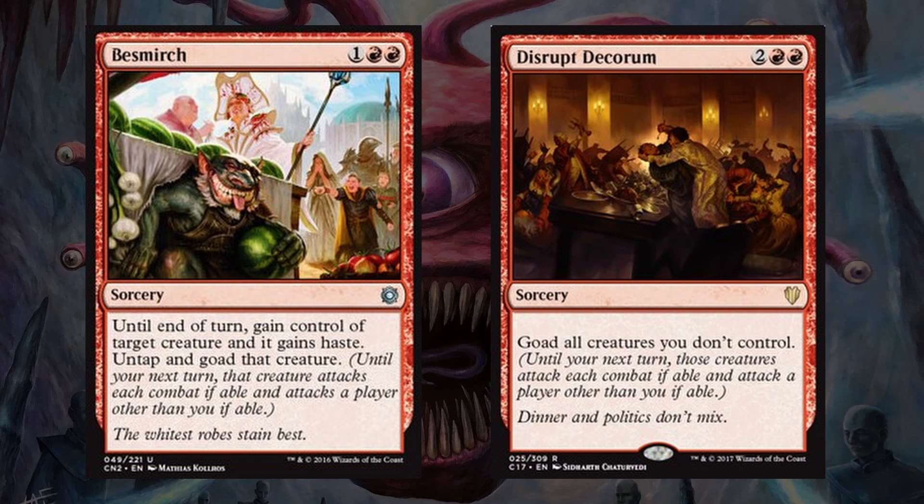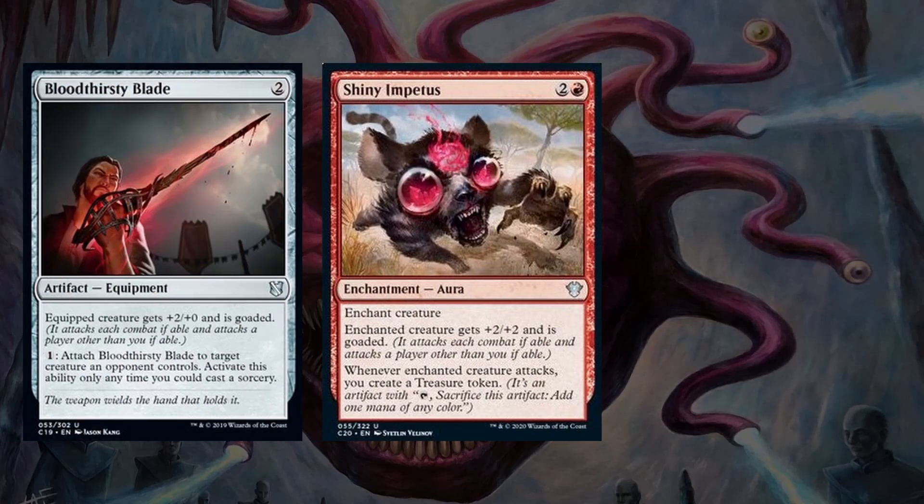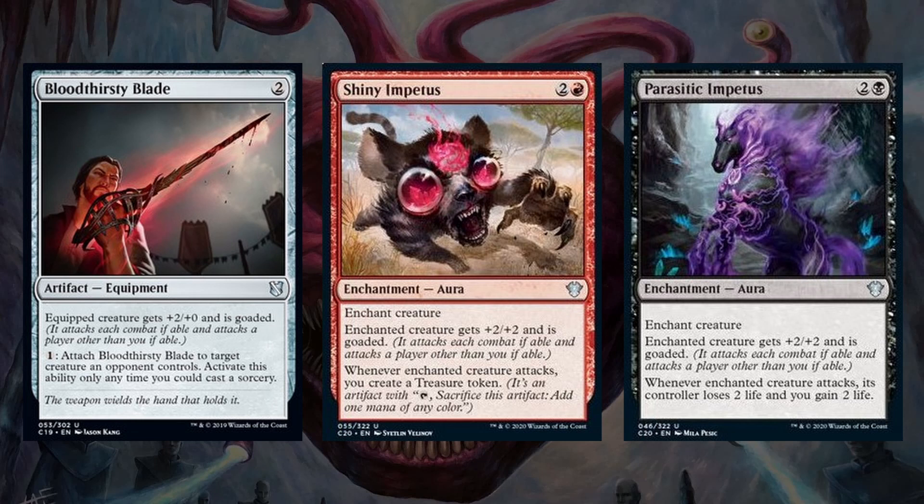Disrupt Decorum is a simple and very powerful 4-drop spell that goads all of our opponents' creatures. This can be a great spell in any aggressive deck because it can clear the way for us to openly attack any of our opponents, since they will only have blockers if some of their creatures had summoning sickness or they could untap after combat. Next up we have Bloodthirsty Blade, Shiny Impetus, and Parasitic Impetus. Goad typically only lasts for a turn, so we will need to continuously goad our opponents, but these 3 permanents can attach to a creature and keep them continuously goaded. They each also buff those creatures, which can help ensure that our opponents take each other's life totals down faster.